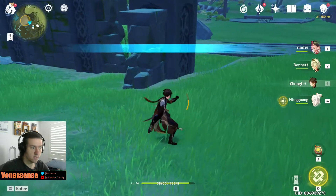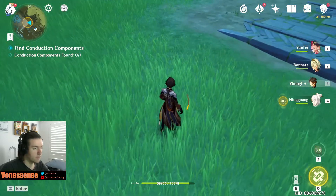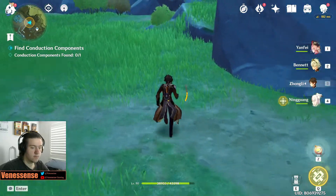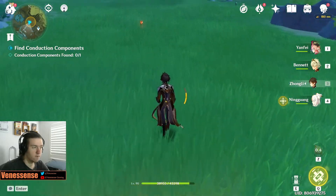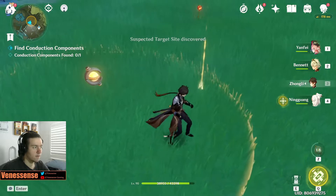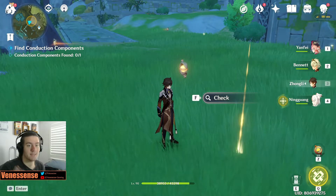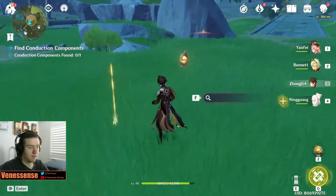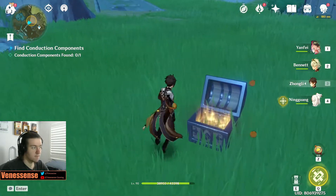Once you get to the area, it will pop up and mark out on the map exactly where you have to be. Now if I place one down, it will point in the direction I need to go. Because I've done archaeology in World of Warcraft before, I kind of know what I'm doing. And there you go — that's one already found. If you see the pyro flower here in the middle of the field, it's right next to it. You get an exquisite chest with some Hero's Wit in it.